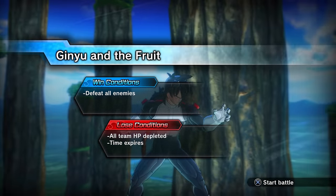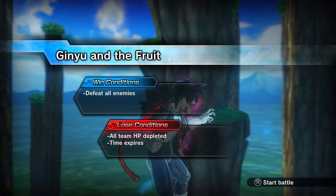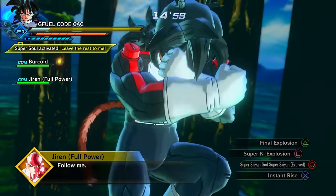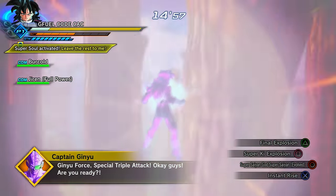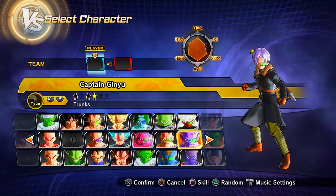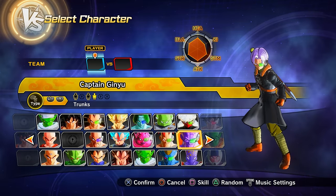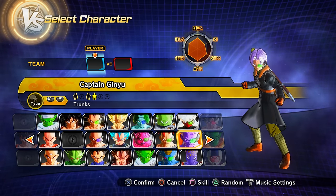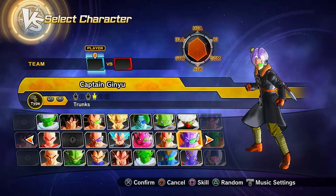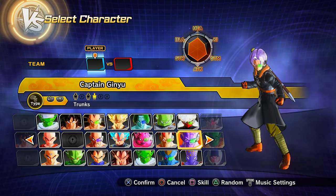Clearing parallel quest 16 (also unlocked via story mode progression) gives you preset 4 of Captain Ginyu — the Xeno Trunks body variant of Captain Ginyu.